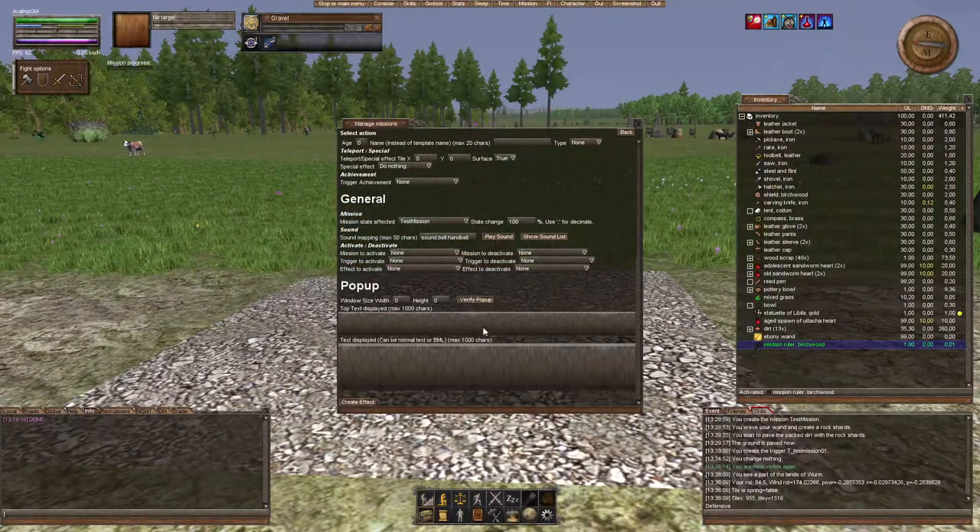All my mission triggers always have this little hand bell. The activate/deactivate options I use rarely, but you can use effects to deactivate missions — for example, if you have a spawn area where players can pick tools, picking the pickaxe could lock them out of picking the hatchet. If you have a mission for every item that rewards the player, you can lock them out using deactivation. You can also activate and deactivate triggers and effects. I generally keep it simple: mission, triggers inside the mission, and effects belonging to the triggers.